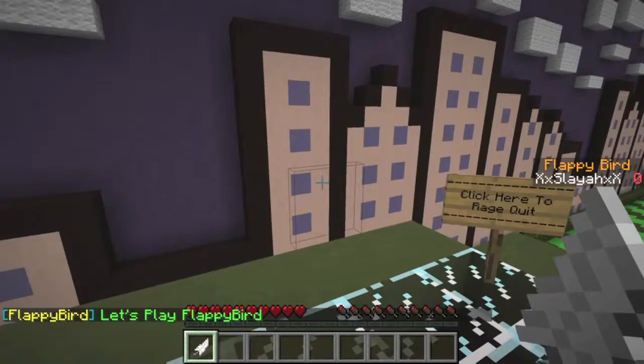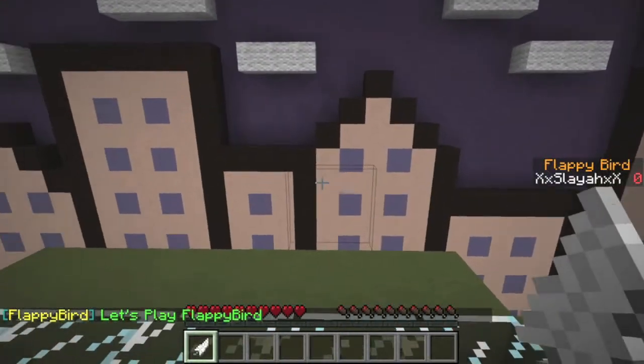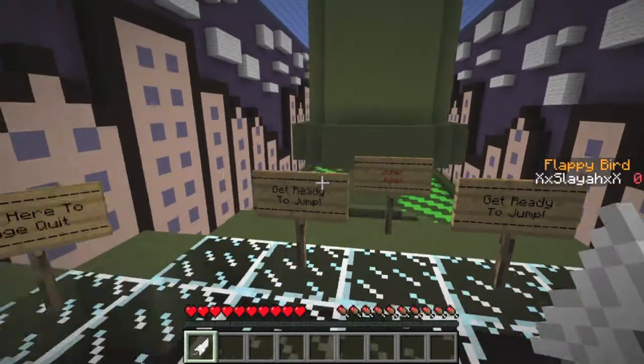As you guys can see, it's a massive course — it's going all the way down here. I do have invisible walls right here so you can't actually fly out into that and cheat the course.